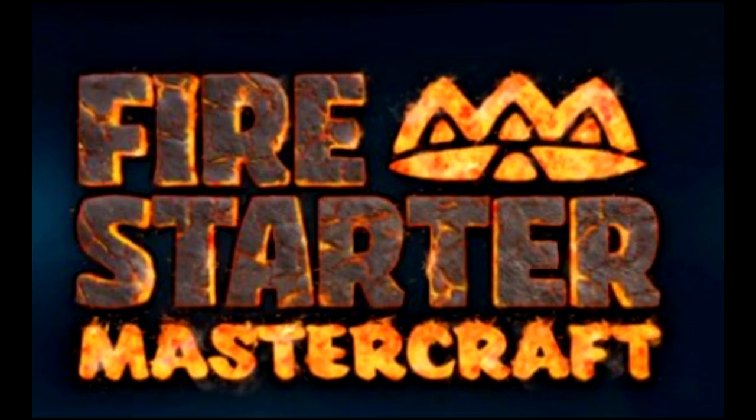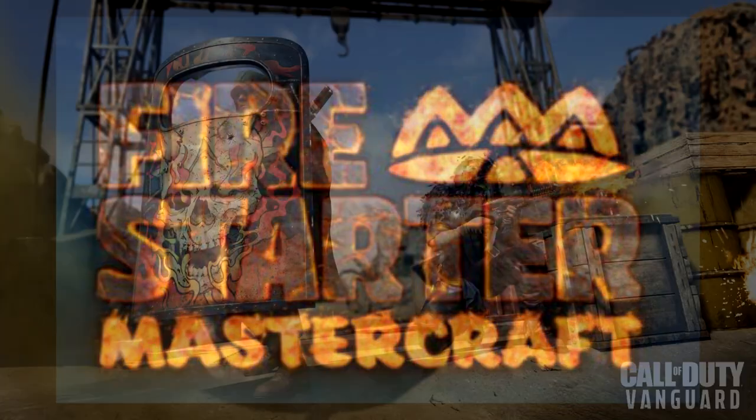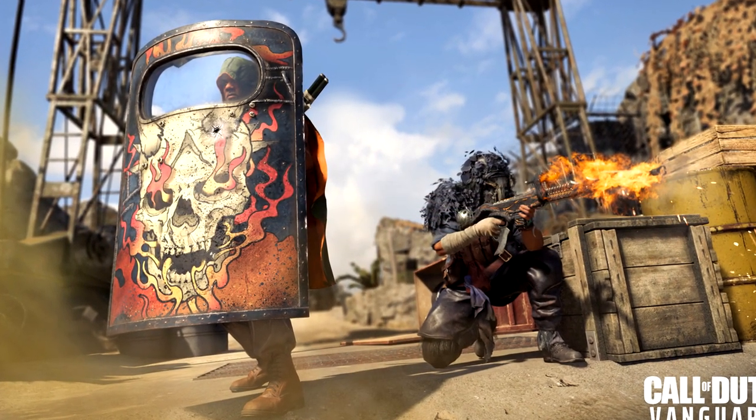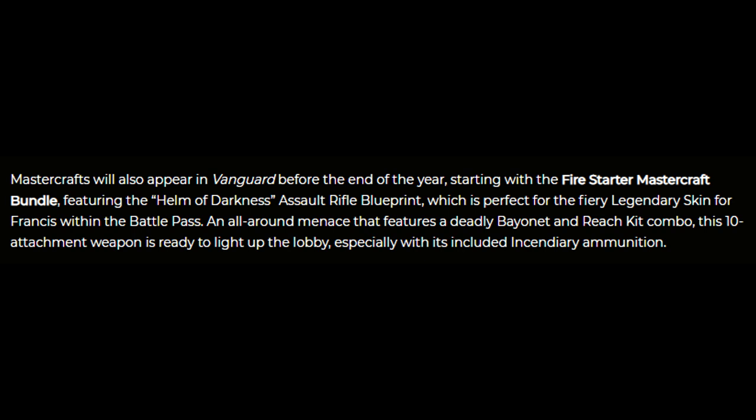The Fire Starter Mastercraft bundle features the Helm of Darkness assault rifle blueprint, which is perfect for the fiery legendary skin for Francis in the battle pass. It features a deadly bayonet and reach kit combo. This 10-attachment weapon is ready to light up the lobby, especially with its included incendiary ammo.